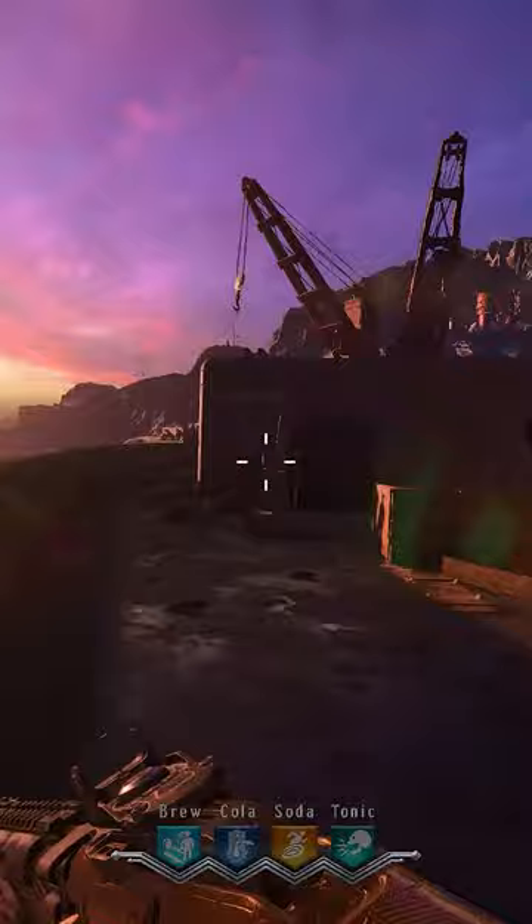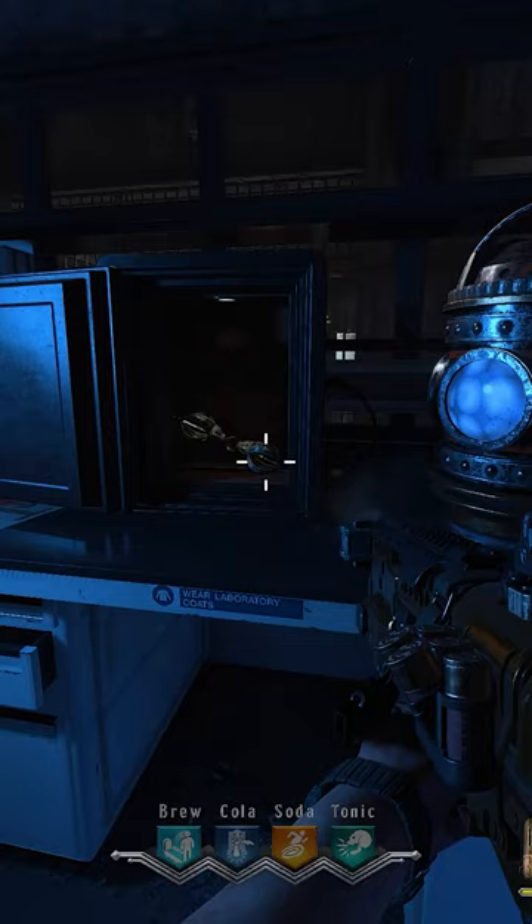Take the key to the specimen storage at the laboratory and open up the safe. The Viral device will appear from the safe, and you'll have to charge it up by killing zombies. Once the Viral device is charged, it will glow green.